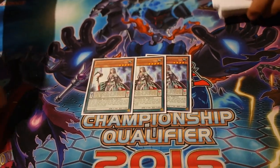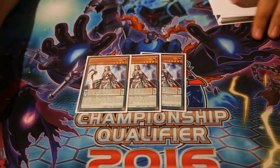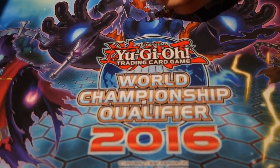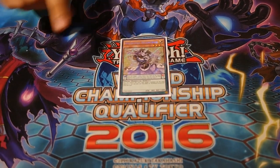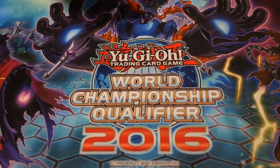Traptrix Myrmeleo - I'm playing this because now I can search a lot of cards such as my Kirin, which is now at one, and any of my Performapals or Magicians, and it also searches Affirmation Sloth - so it's just really good. One Amorphage Sloth. One Eccentric because it's searchable off Odd-Eyes end phase searches when you already have a scale in hand, so one Eccentric is good.